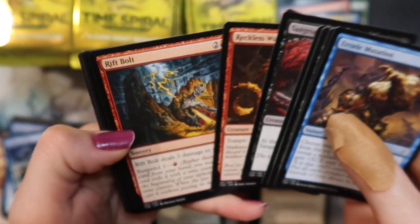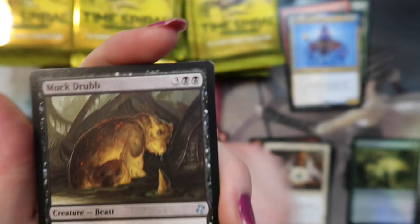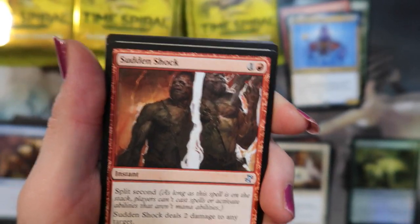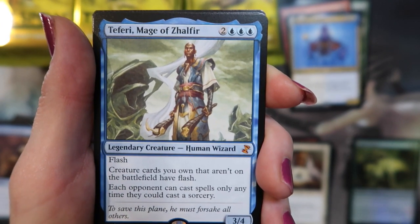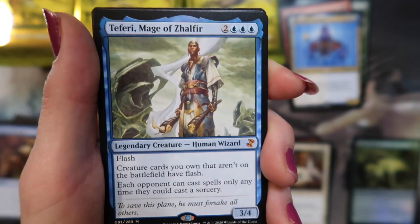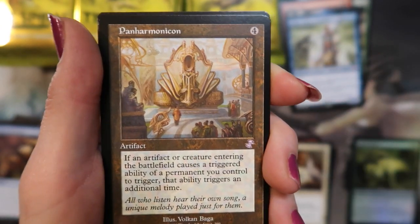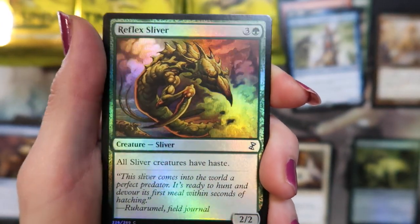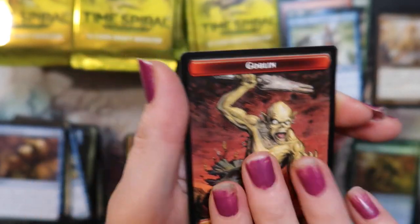Mutation — I love Mutation, they need to bring it back. Muck Drum. Sudden Shock. Celestial Crusader and Teferi Mage of Zhalfir for our first mythic — look at that, sweet! And oh, Panel Harmonica — that's not a good one — and a Reflex Sliver foil, oh he looks like a baby.